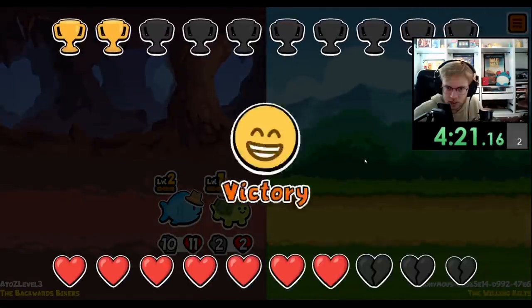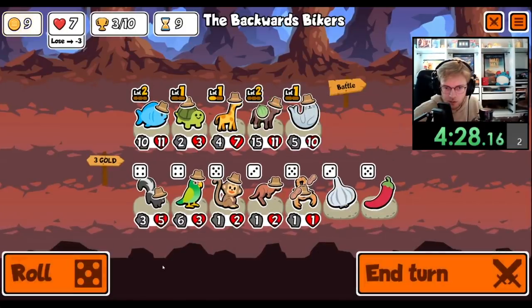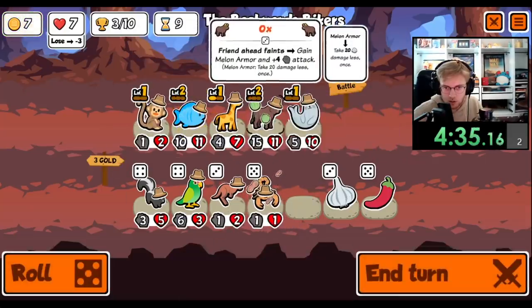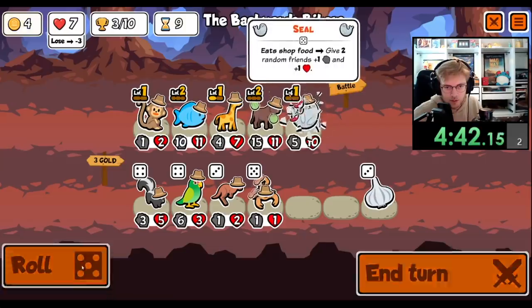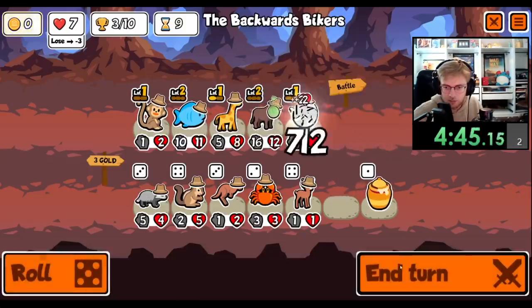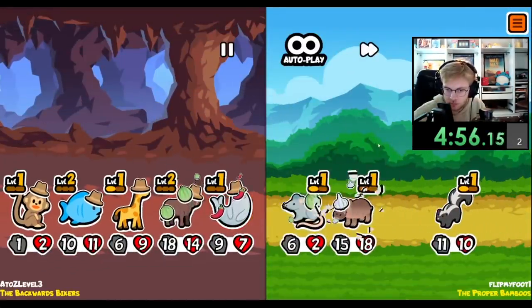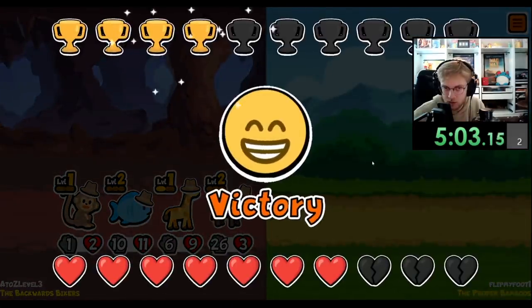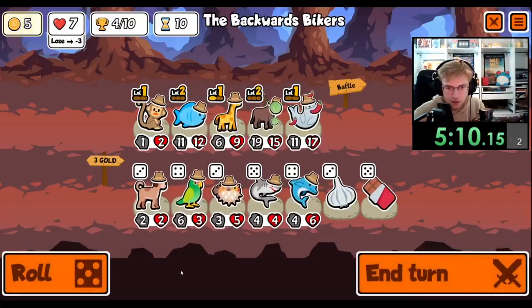Why does he only have one health? How did he get there? Do we roll? I would like a pill, but let's get this. I mean, I guess we want the ox to use his ability a little bit — I'll give you chili pepper, for some reason I kind of like it. Yeah, let's see how this goes. Not bad. Ooh, the rat combo didn't do anything. Alright, I would like to level up my giraffe.